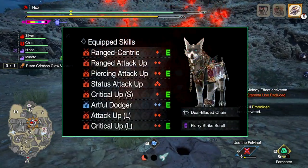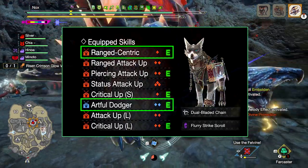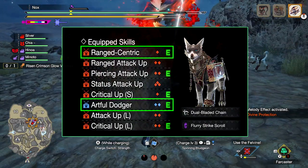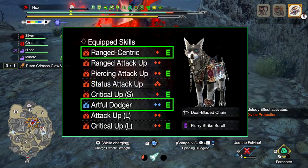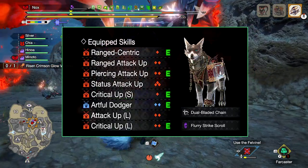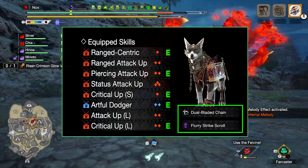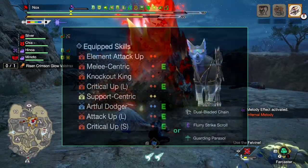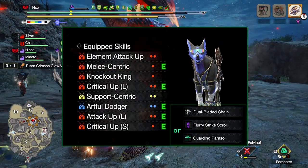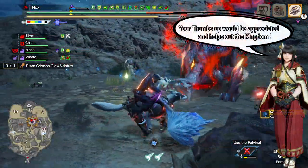The Palamute setup is a lot simpler. There are only two things we want to make sure we have for the first setup: Ranged Centric and Artful Dodger. Palamutes have a more difficult time fighting Valstrax up close due to their movement and constant jumping around. Having them focus more on ranged attacks and giving them Artful Dodger will have them stay in the fight a lot longer, which also increases the chance of them being available in case you need to escape or want to sharpen your weapon. For the Palamute gear, it makes sense to include the Palamute Silkbinder if you go with the ranged setup, and for the second slot I chose the Flurry Strike Scroll. Of course, you can still go for a close-range Palamute — just make sure to give it Artful Dodger as well, remove Ranged Centric, and exchange the Silkbinder for the dual-bladed chain or the Parasol. For both Palamute and Palicos, the choice of weapon will be completely up to you.